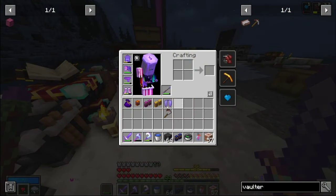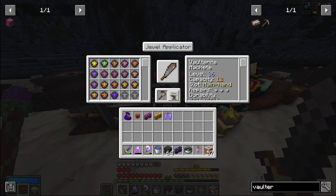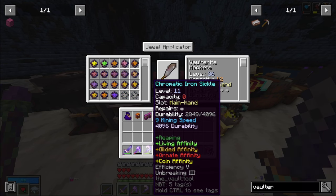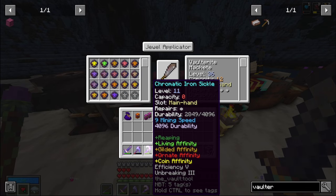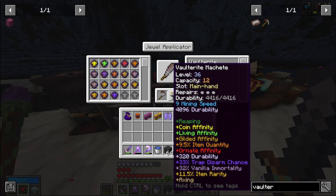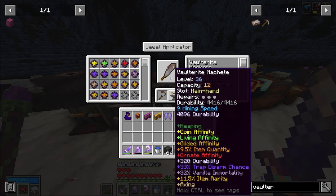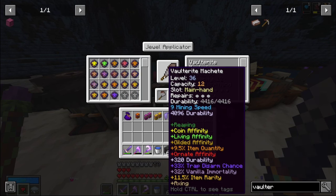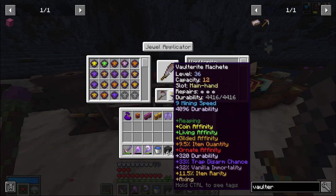I made this vault netherite sickle. You plop it in the jewel applicator and throw in jewels. For this replacement sickle I want: living affinity, gilded affinity, ornate affinity, coin affinity, item quantity, trap disarm, item rarity, and axing - since there's a bunch of wooden stuff in vaults. The only time I'll hate the axing is in coin omega rooms with lots of wood, but overall it's worth it.